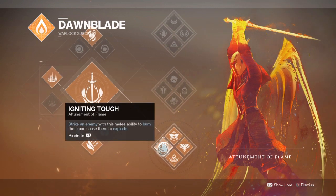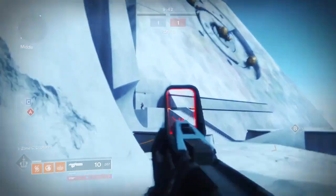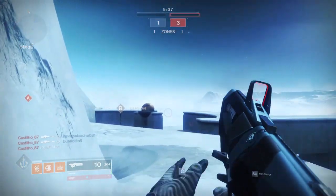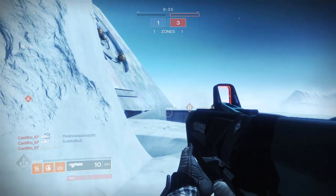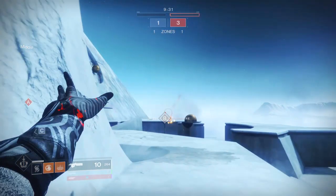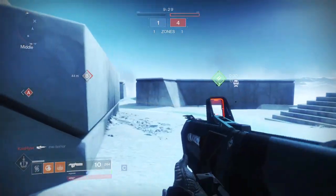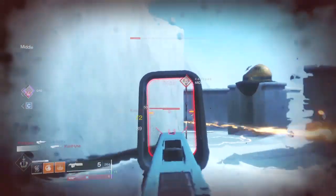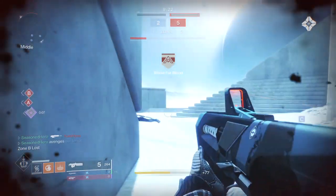Everlasting Fire extends our super the more kills we get with it. The two combined, plus its fast mobility, can turn you into a literal phoenix of death and destruction. Don't forget you also have Phoenix Dive, which if you're mid-air can allow you to recover your health quickly, and in your super phase can allow you to dive and do large explosive damage. I've noticed that it does one-shot the majority of players.